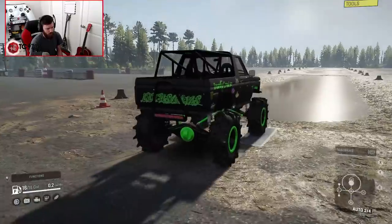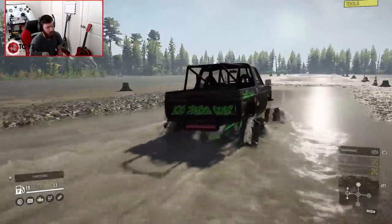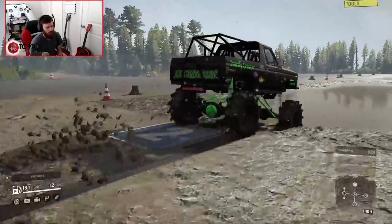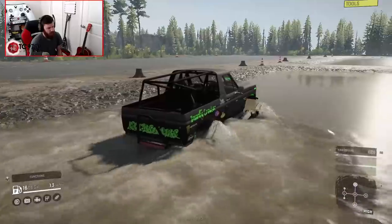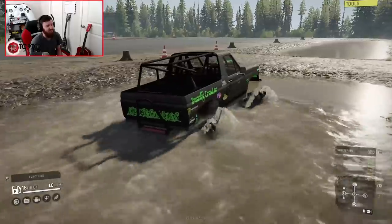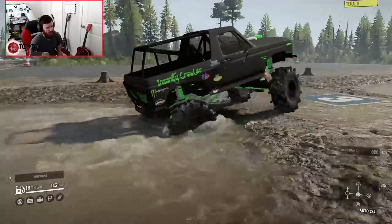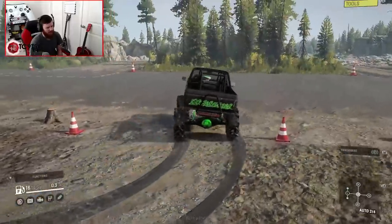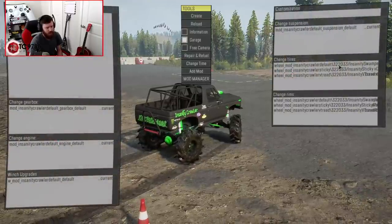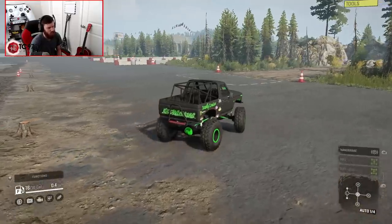3, 2, 1, go! Wow, the first mud hole — it just tears right through it. Absolutely tears right through it. On to the second one now. Still going, and this is still in high, by the way, which is absolutely nuts. The second mud hole was right about where it said it wasn't feeling it anymore. But it stayed in high range for a good long time. All right, let's go back to the swampers — the crawling slash trailing setup.